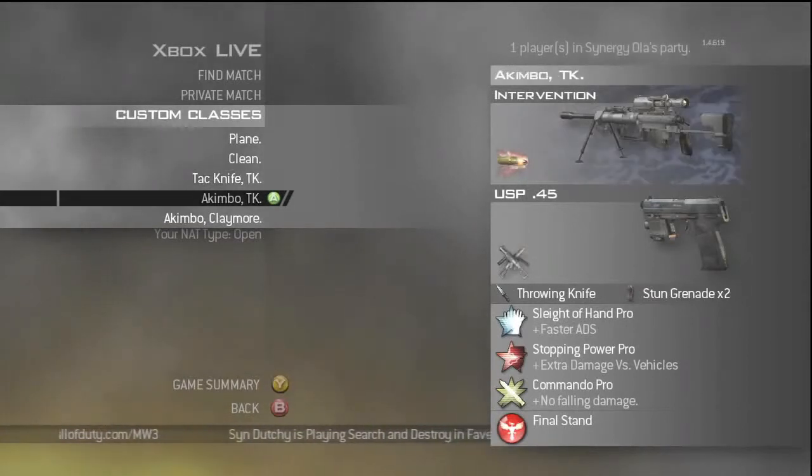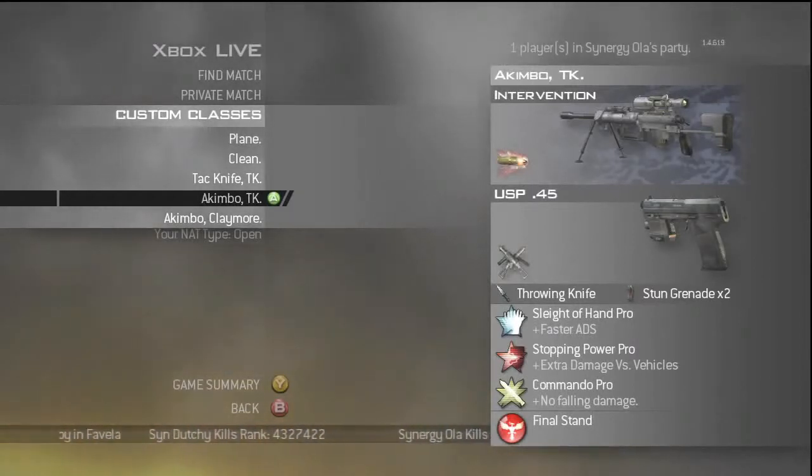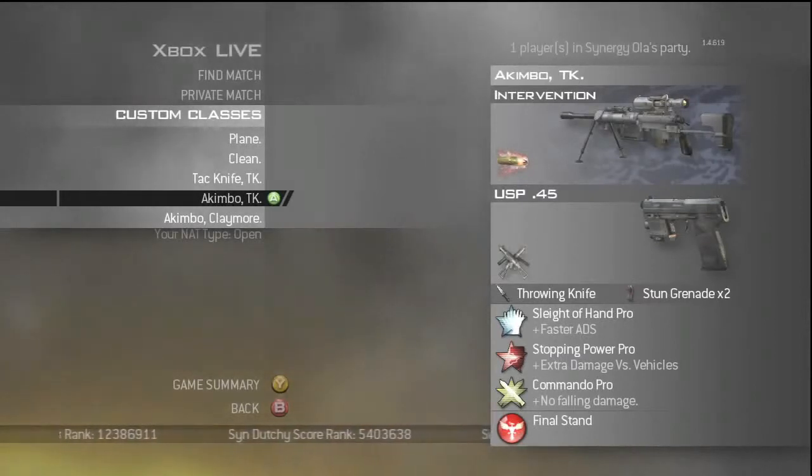My fourth class uses the usual Sleight of Hand, Stopping Power, and Commando. I use Sleight of Hand on most of my classes because I find it ten times easier to quick scope people than having Marathon on. This is my most used class because I love doing mid-air wrist twists, mid-air jitter shots, and righty tighties, really trying to pull off a nice clean shot.